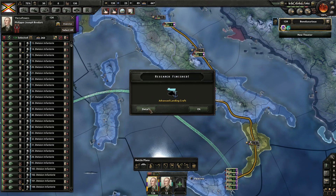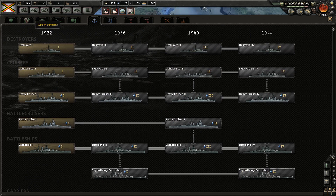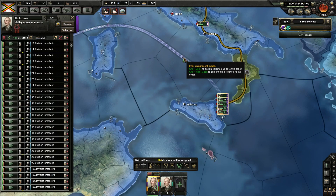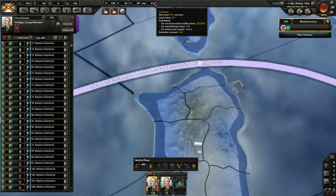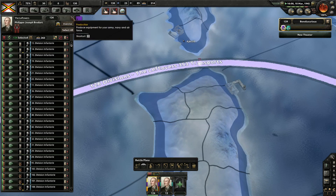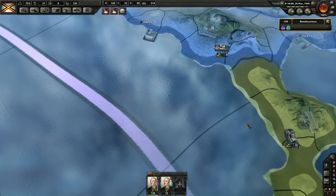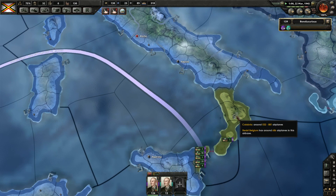Advanced landing craft! Infantry - three. Weaponry, weaponry. These guys attached to that - it'll take three transports. And we still have three hundred left over. Good, that's why you keep making them. We should be ready to go - got the Air Force in there, the Navy in there. Come in for a landing.